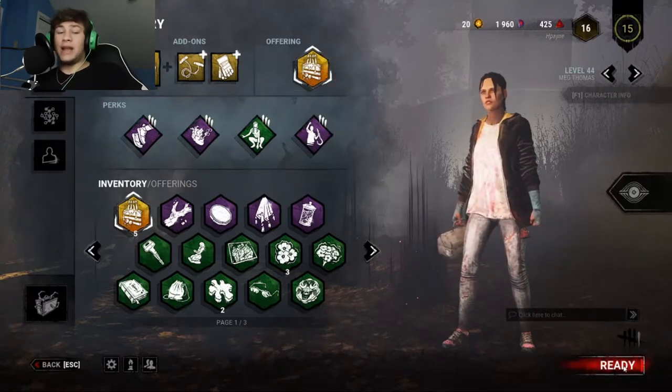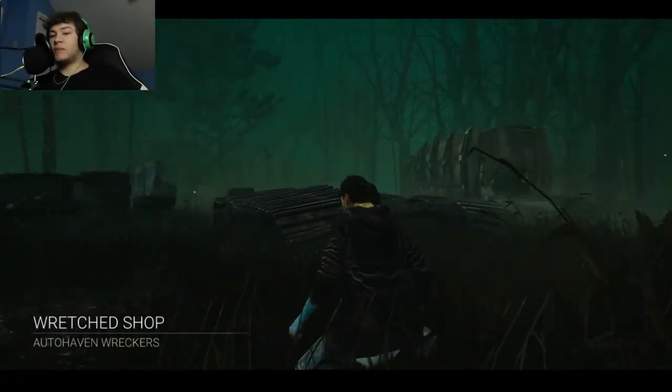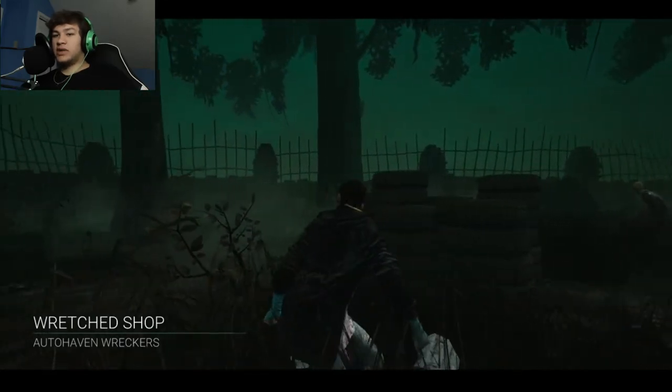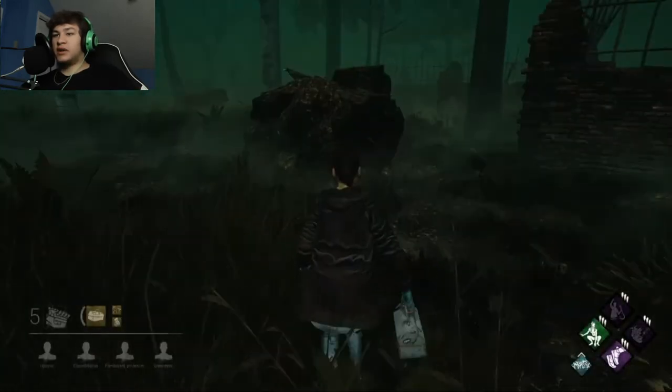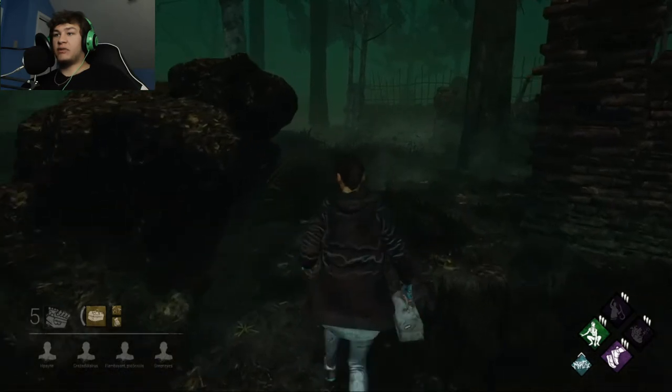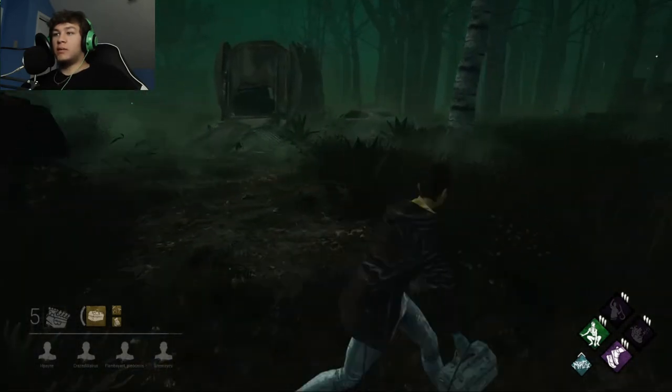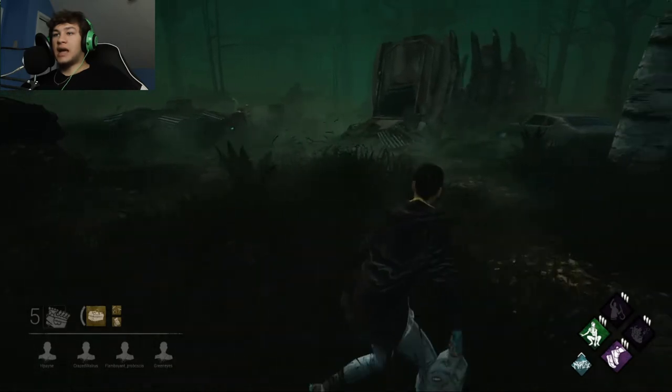We made it to the game — looks like Rancid Abattoir. First thing off the gate I want to do is just find a generator. I can't necessarily sprint around right away because I'll use up my Sprint Burst and I really don't want to do that.